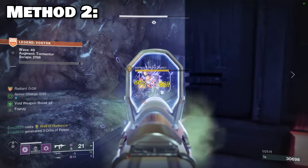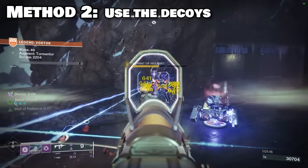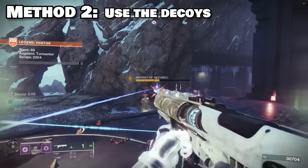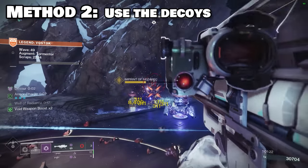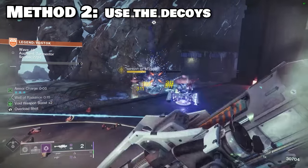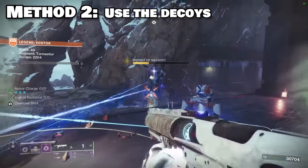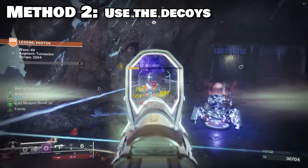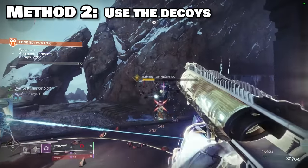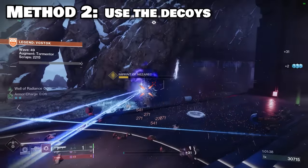The second option, which to some degree is an extension of the first, is to try to bait the Tormentor into a decoy that will hold its undivided attention for literal minutes. The decoys can technically be destroyed after a while, but it takes the Tormentor so long to kill it that you'll be done with the typical waves of enemies long before he beats through the decoy's health bar, allowing you to clean him up at your leisure at the end of the round.